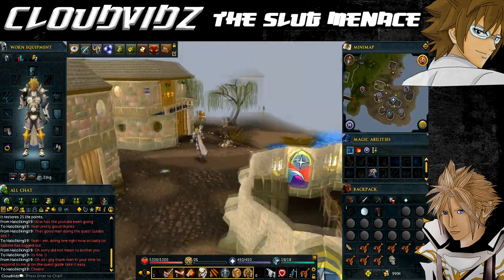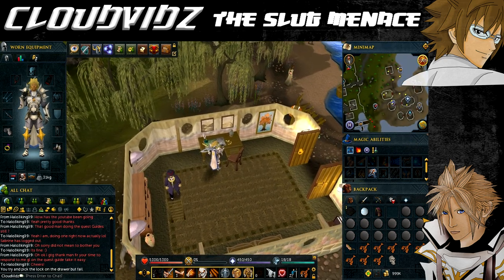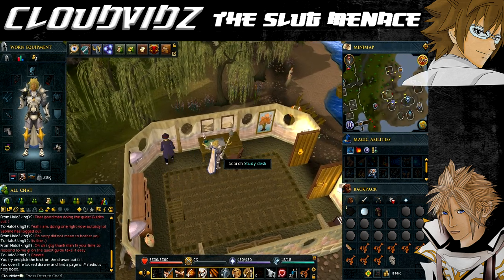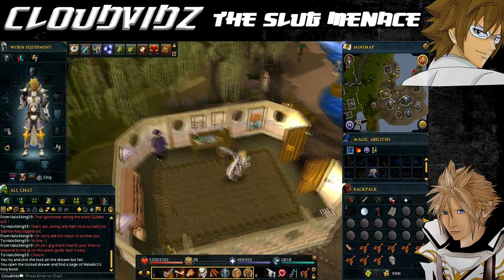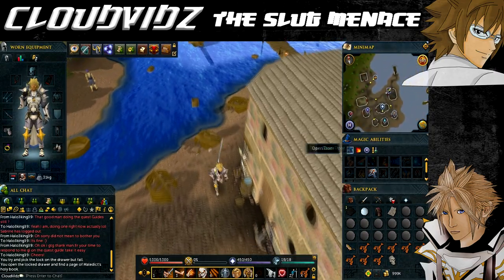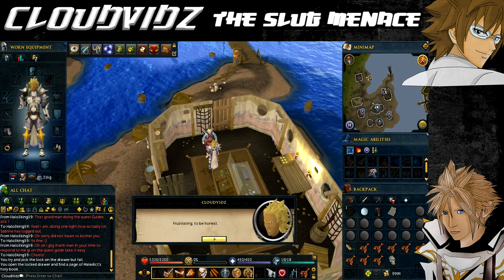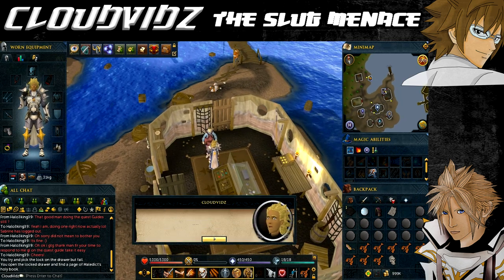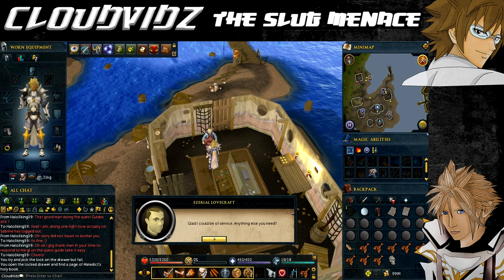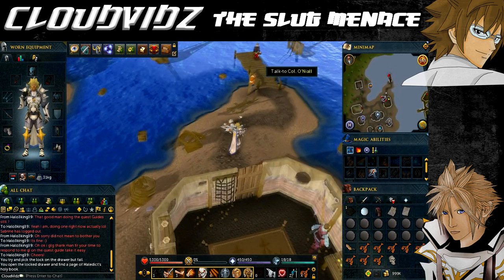For the first page, enter the Mayor's house and search his study desk to obtain the first page of the Holy Book. Then talk to Ezekiel Lovecraft, owner of Lovecraft's Tackle fishing shop south of the dock, to get the second page. To recover the last page, talk to O'Neill again. He too has the same look as the other villagers, and strangely does not have the last page — it has unfortunately been ripped into pieces.